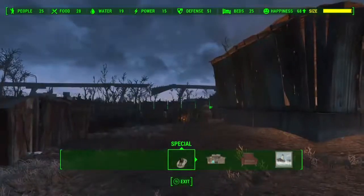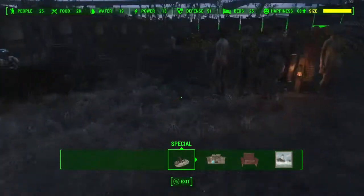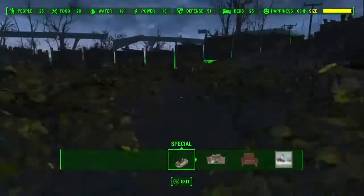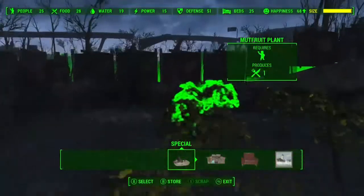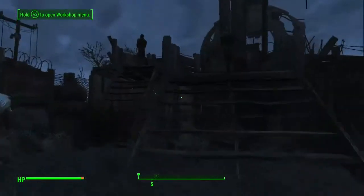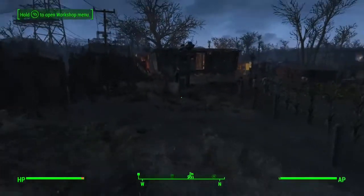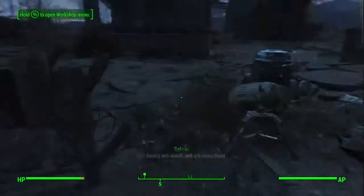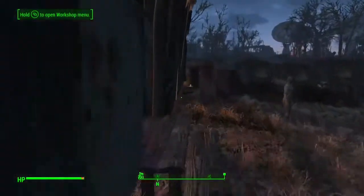Here we are at another one of my settlements. The size thing here gets on my nerves. As soon as I put up the wall it was like over halfway full, and then 25 settlers just came storming the gates — I'm not kidding. As soon as I got out of build mode, 25 settlers just spawned out of nowhere and started walking in the gate. It was crazy. I got defenses, a turret, guard towers, stanchions — some defenses. The settler thing was insane, I really wish I had recorded that.